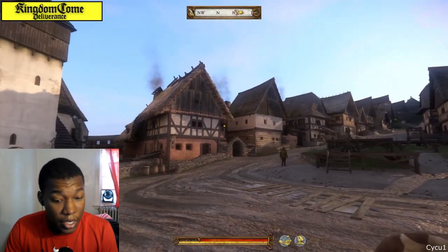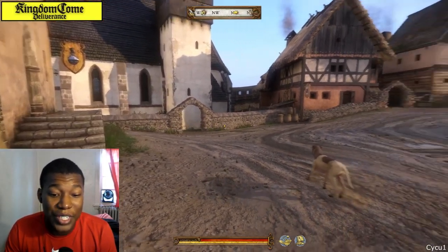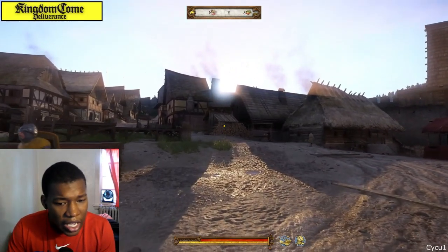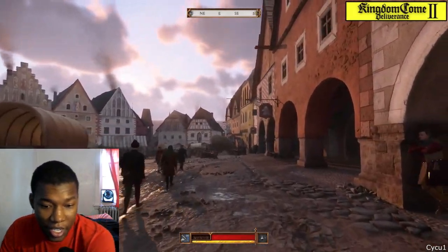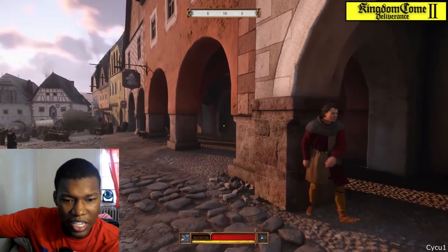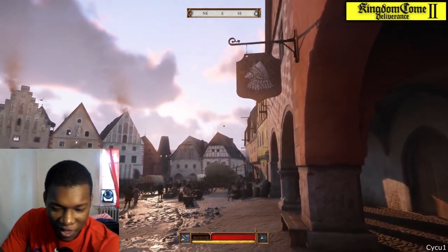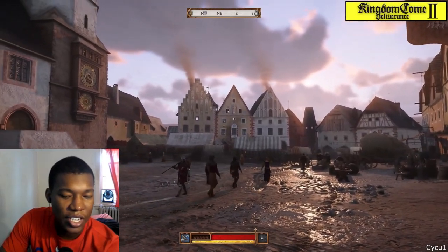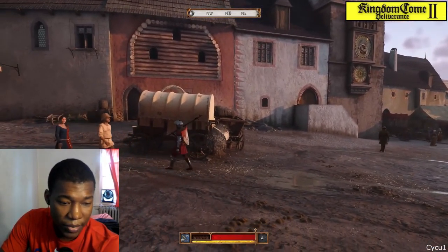I'm guessing this is Kingdom Come Deliverance one because two looks out of this world. Kingdom Come Deliverance two looks absolutely ridiculous. Oh wait, is that two? Yeah, this is two right here - this looks crazy. You can see the indents on the buildings, the different rocks, all the indents and holes. And then if you look at the mud, the mud looks a little different. Kingdom Come Deliverance one looks great, but two looks crazier.